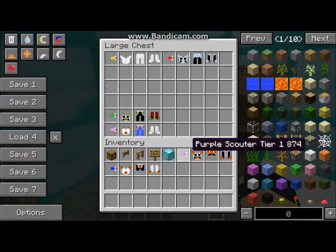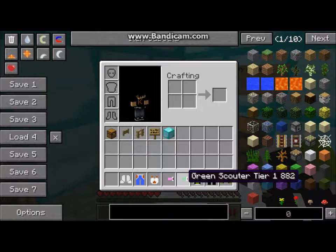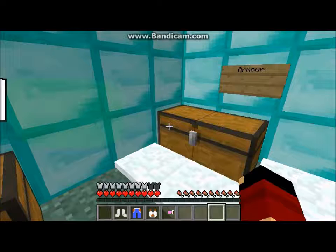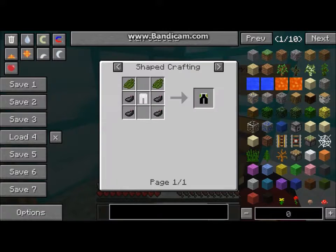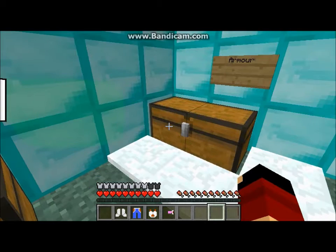Next one — this one looks cool. I don't know who wears it though. This also goes up to eight armor bars. How you make this is that armor torso and then two warranty crystals. That's how you make the first one. That's pretty simple.